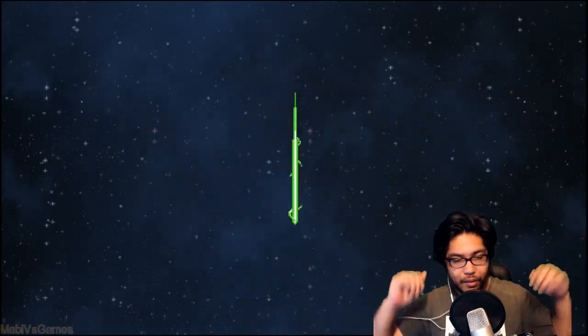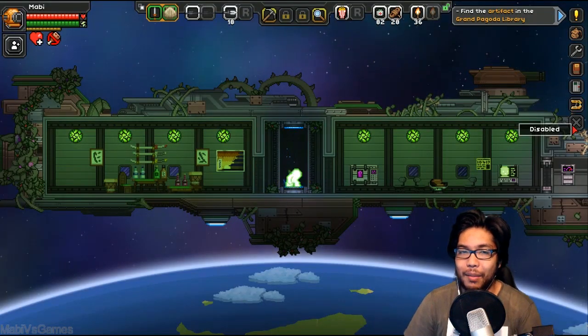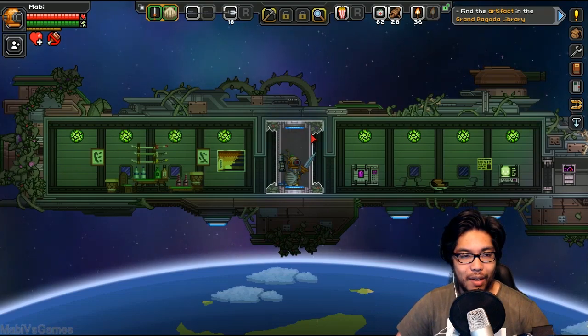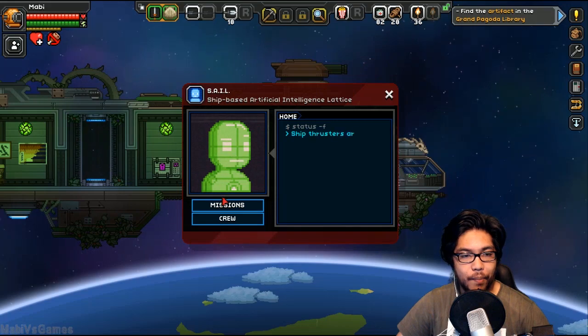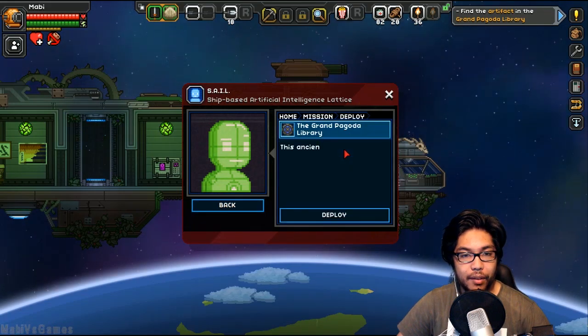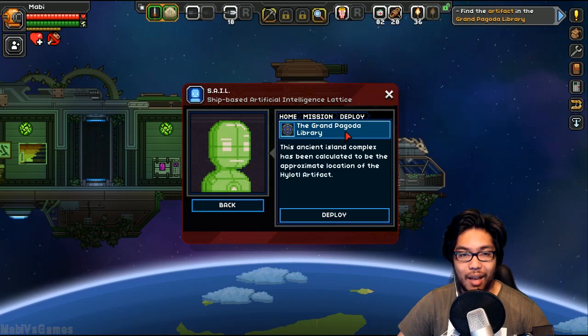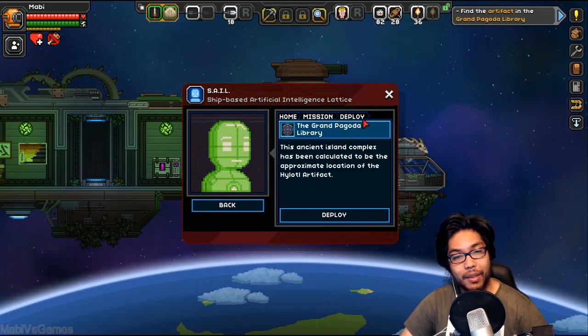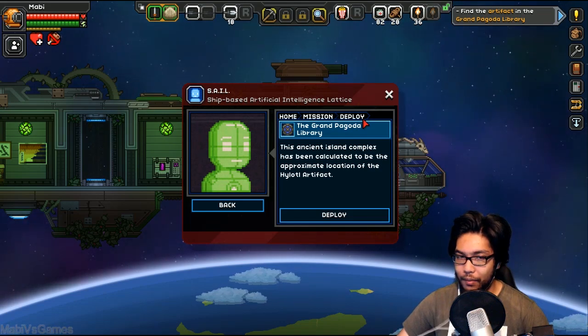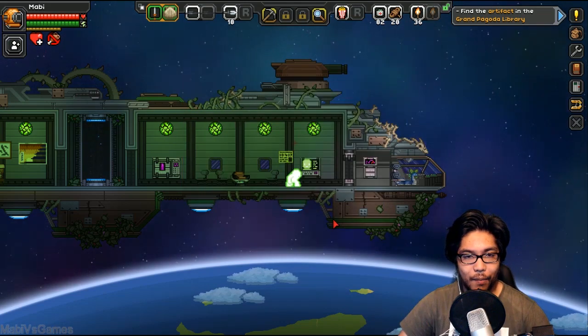Thank you for the rain. It rains a lot at my place, so I don't have to water as much. So to do the mission we talk to this character here. Missions. So this is it — the Grand Pogoda Library. This ancient island complex has been calculated to be the approximate location of the Yoto artifact. Let's go, here we go.